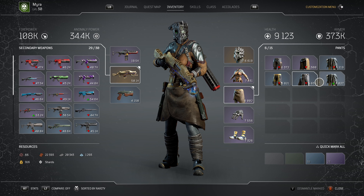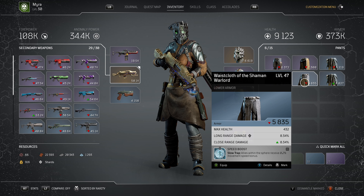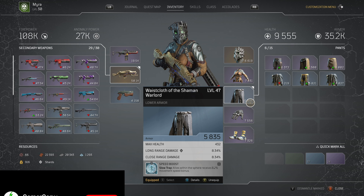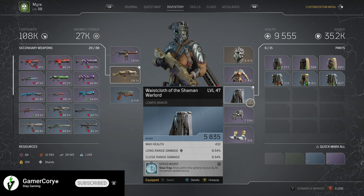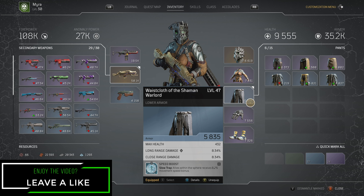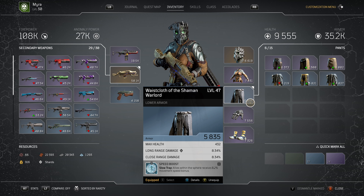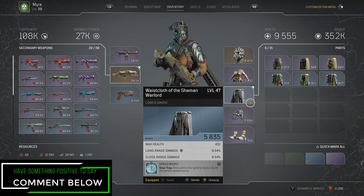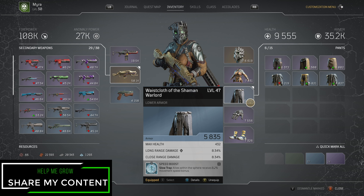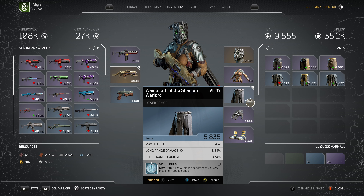If that set had said 'max health' instead of 'healing received,' that would be a completely different story. Let me find something that actually says max health - there we go, this one increases max health by 432. I put it on - my armor went down a little bit but my max health went up. By changing one armor piece from level 45 to level 47, I changed my armor, and then on the second swap I got a max health increase. Just changing one armor piece from level 45 to level 47 enhanced my health by 1,400 points.